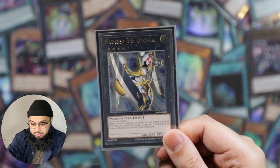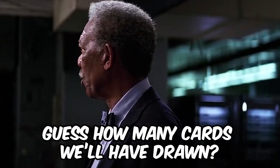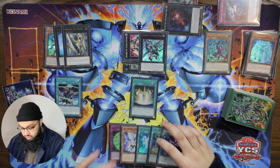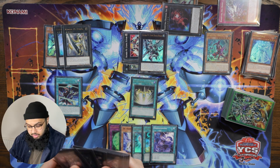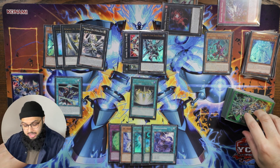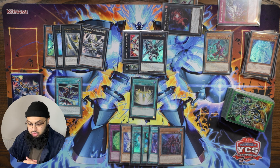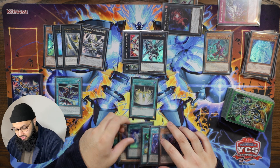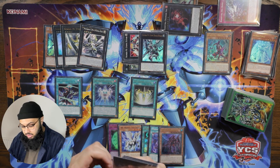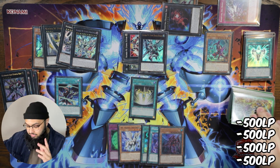We always want to go for the ultimate rare Number 39: Utopia, and we draw another card because we summoned the Utopia monster — paying another 500, so we're now at 7000. We want to overlay Utopia with a vanilla card just to draw a card and get extra material. Let's draw another card because we summoned Utopia Ray. Next I want to activate the rank-up magic card on C39 Utopia Ray to overlay into Utopia Dragonar — a Utopia, so we pay 100 and draw another card.